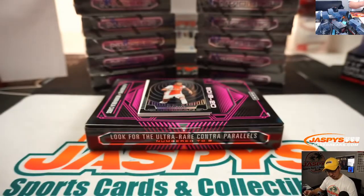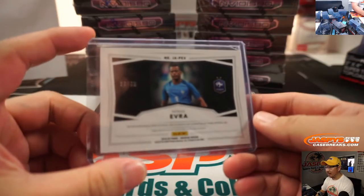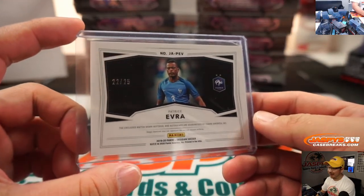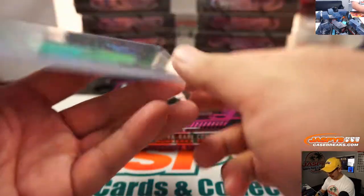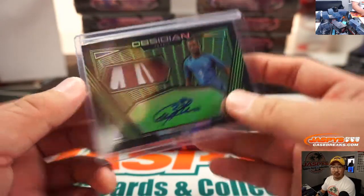Patrice Evra — jersey and autograph, former Manchester United player, my rival. Not a huge fan of him, but a great player. Numbered 22 out of 25, was in the Premier League for a long time. That goes to SKS with number two.